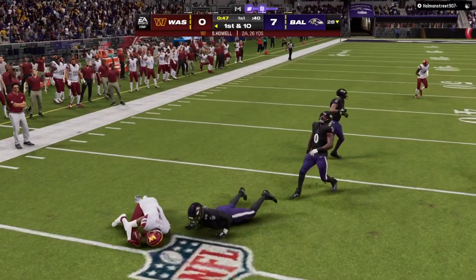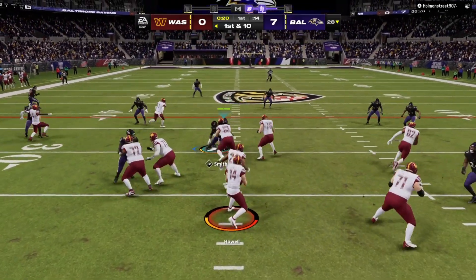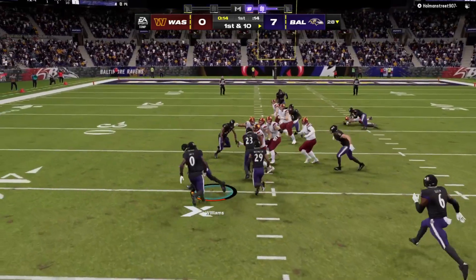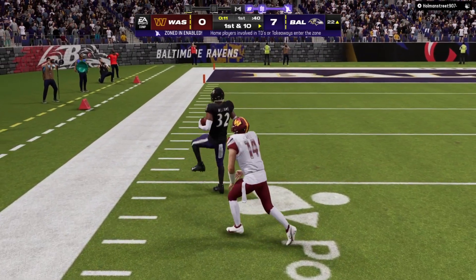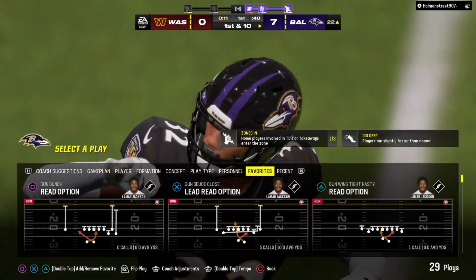Here's how to throw on second down — got this complete to Jahan Dotson. They'll go play action. That's into a crowd and intercepted — picked off by Marcus Williams. Now he's loose at the 40, and a terrific return as he takes this thing all the way down near the 20-yard line. So that changes things.